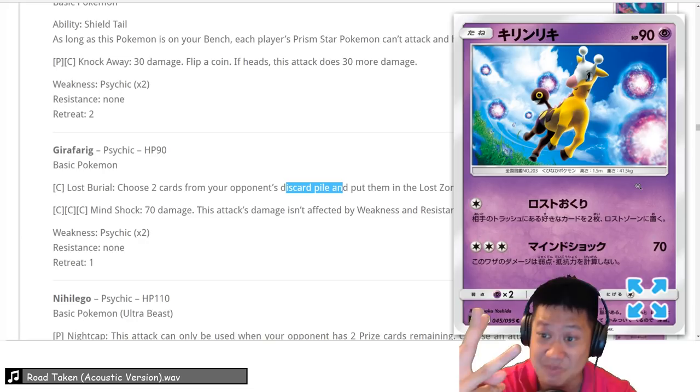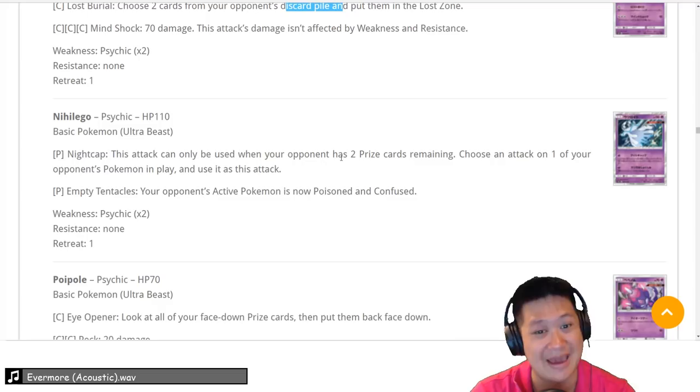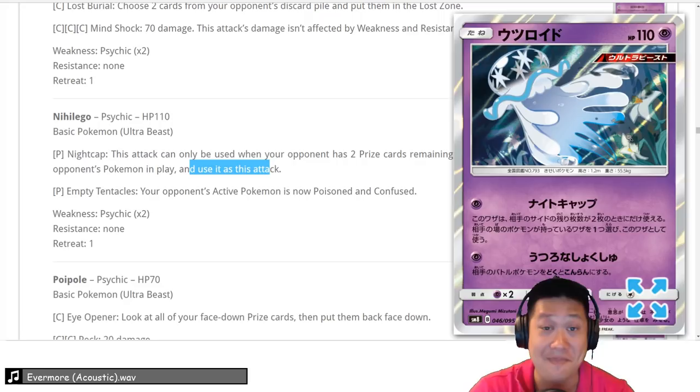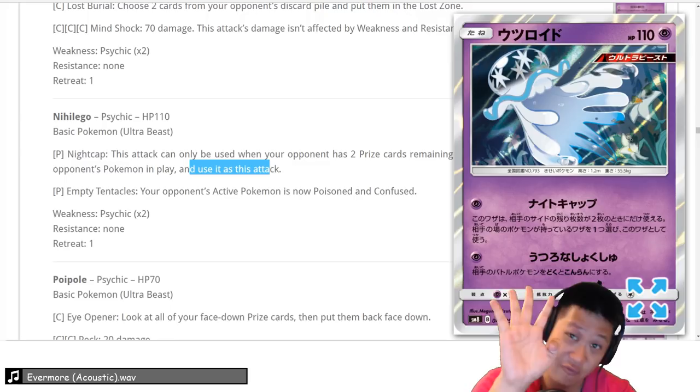Heligon — this is a 4 or 5 card. Nightcap: when your opponent is about to win with 2 prize cards remaining, you can choose any of your opponent's Pokémon — even on the bench — and use its attack, even a powerful GX attack, for just 1 energy. It's going on all your Psychic decks, so that could be a 5 or 4 level. It's a good tech card you want in all your Psychic decks.